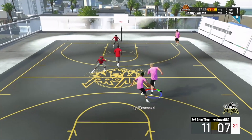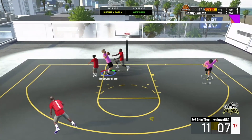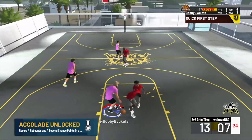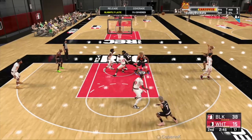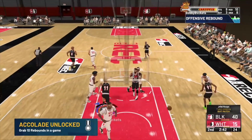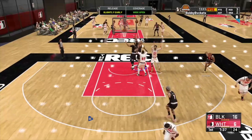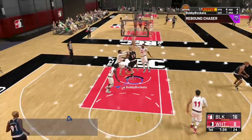Now, if you are a guard — I would say 6'6 and under — Giant Slayer is another great finishing badge. Obviously, I haven't equipped it because I'm a big man. But just knowing from seeing it in last year's 2K and seeing people use it, Giant Slayer is really good. It's going to give you good animations to help you finish over big defenders in the paint.